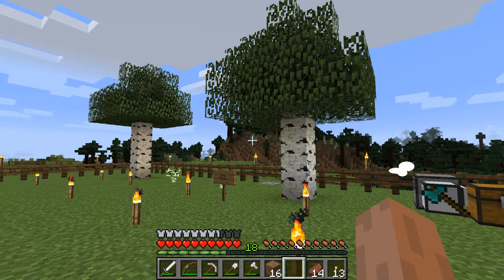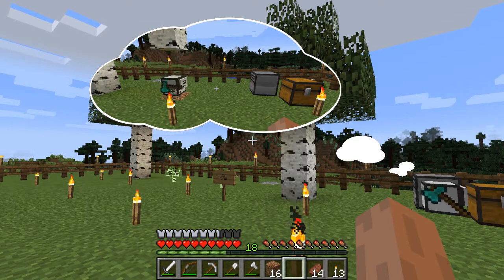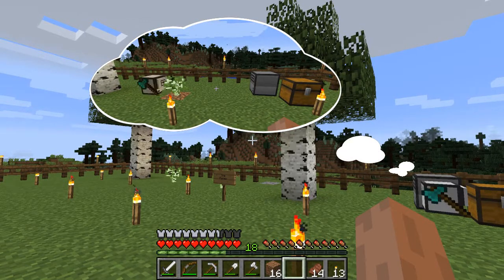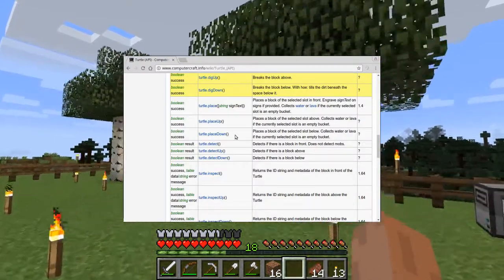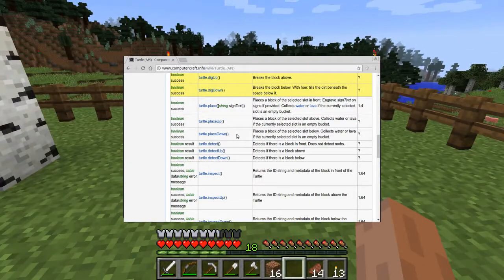That will let us plant saplings, but there's a tricky issue with this. When the turtle has harvested a tree, it's sitting on the block that we want to plant the sapling in. We could move off the block, turn round and plant the sapling, then turn back again and carry on - but that makes things messy. A better way is to take advantage of the place down function. The turtle can plant a sapling in the block below it, providing it's hovering one block above the ground.